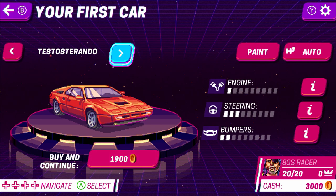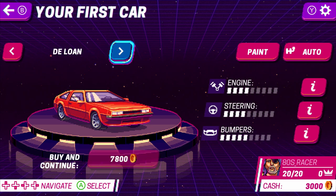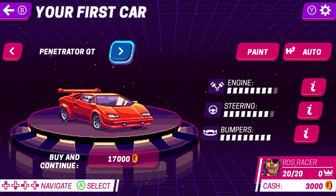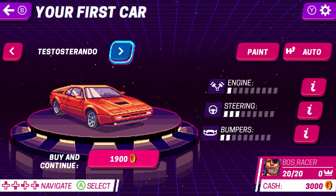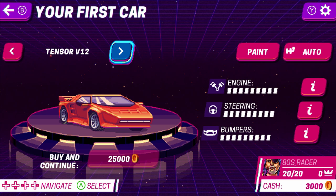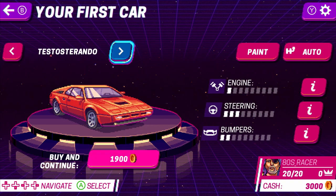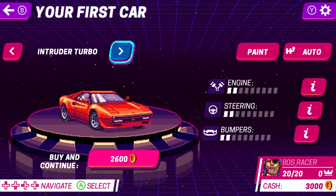Testosterando — that's a good name. Intruder Turbo. DeLone — that's the Lea DeLorean. Penetrator GT. Seems like you have to buy the later cars, because look at that one — it's got like perfect everything, but it's 25,000 credits. I have 3,000 credits, so I can choose basically this one or this one.